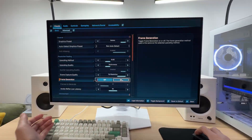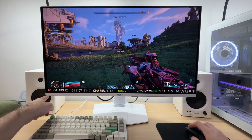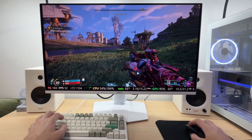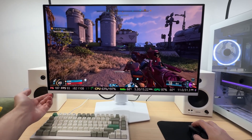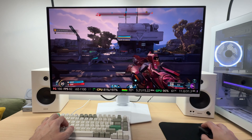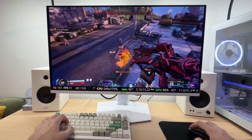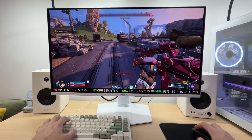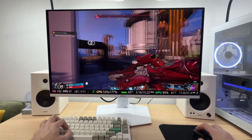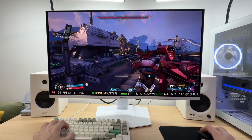Now let's add frame generation on top of this, starting with 2x mode. I've enabled the Steam overlay to monitor real FPS as well as generated frames — 'FG' means frame generation. Frame generation does increase latency, so real FPS is lower. Previously we had around 110-plus FPS and now we're getting 80 to 90-plus FPS, which is quite significantly lower, but the overall frame rate is higher and mouse responsiveness is still fine.